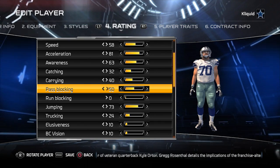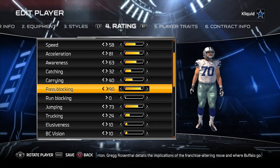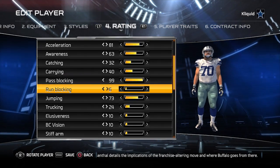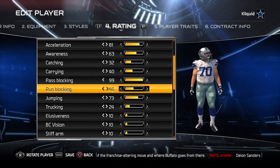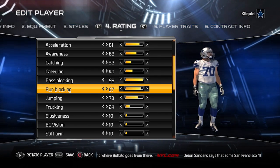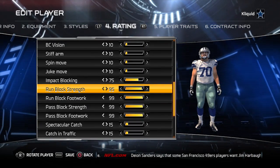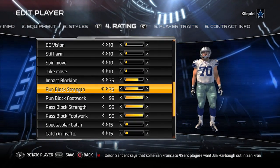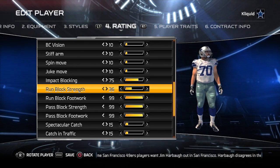Let's try the opposite. Let's go in and change the pass blocking and run blocking attributes, crank those up to 99, and then do the opposite by pulling RunBlock Strength, RunBlock Footwork, PassBlock Strength, and PassBlock Footwork down to 0. I'm not changing any of the other attributes — all their impact block, standard strength, and those type of things remain the same.